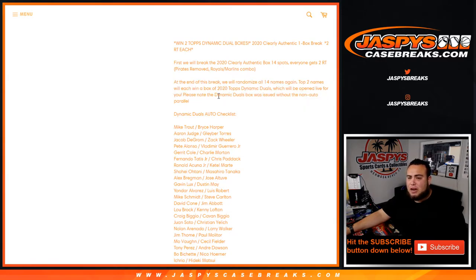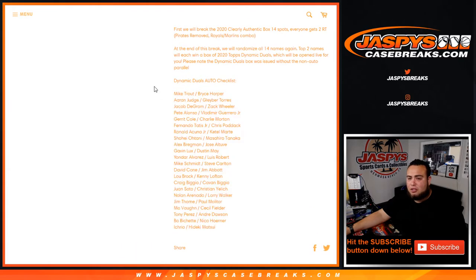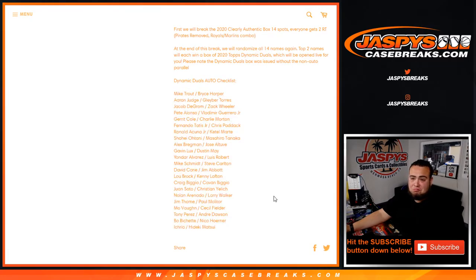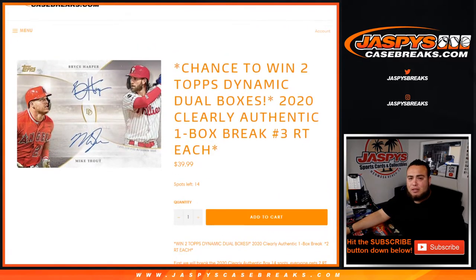Please note the Dynamic Duels box was issued without the non-auto parallel. Here's the auto checklist — pretty strong. You can get a Bryce Harper auto duel, Aaron Judge, Gleyber Torres, all the way down. So we'll see what this is all about. This is break number one, so let's do the break.